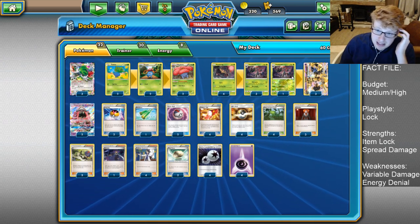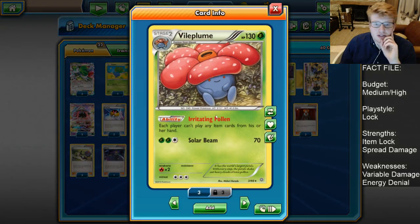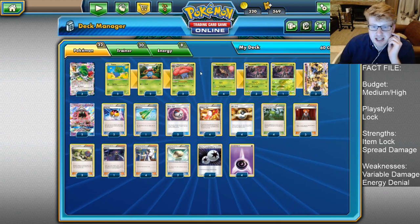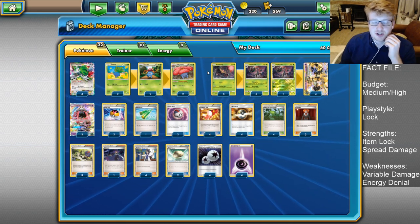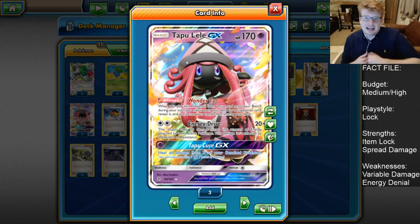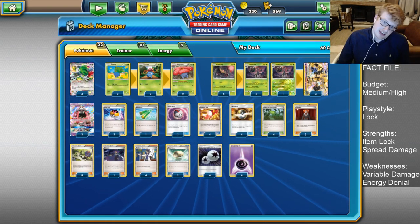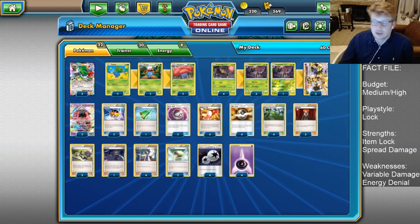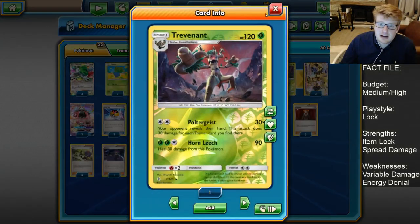So we're running a 4-4-3 line to try and be consistent at getting these out, and a 2-2-2 line of Vileplume - this is pretty commonplace. Vileplume of course having the Irritating Pollen ability, preventing each player from using their item cards from their hand. We try and get into this on the first turn, shut people down so they can't start playing items from their hand, and just make things very awkward for them. Next up we have two Tapu Lele GX. It means that we can search out specific Supporters not only on turn 1, where we have a very strong chance of hitting Sycamore to draw lots of cards, but also grab things like Lysander when we have developed our board to try and stall people.